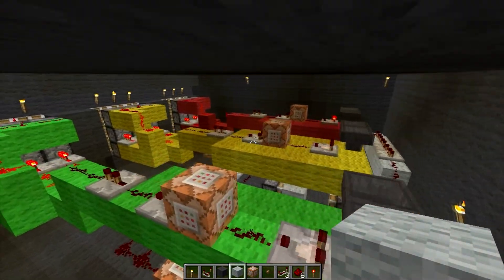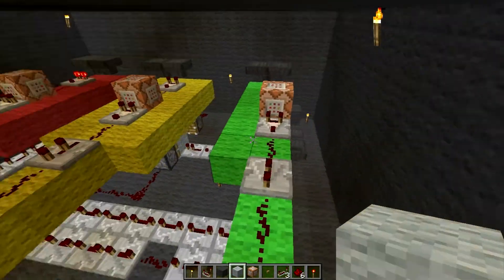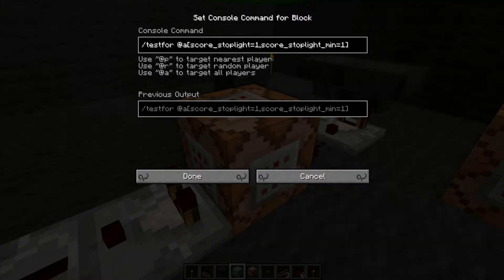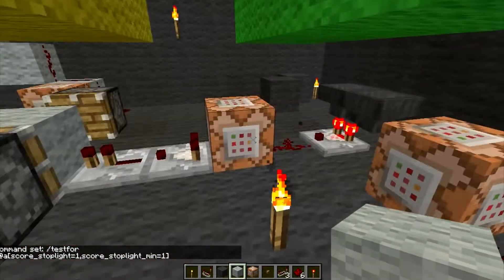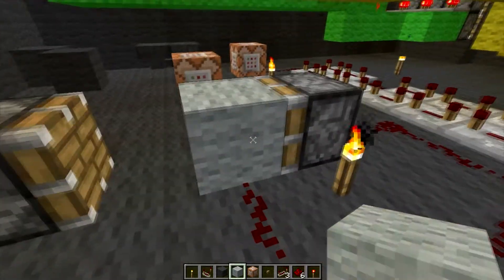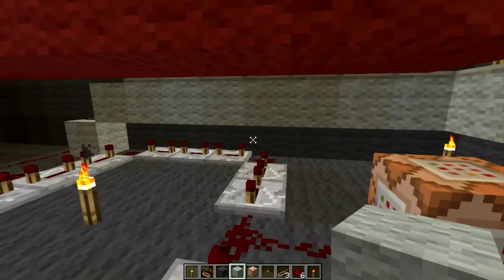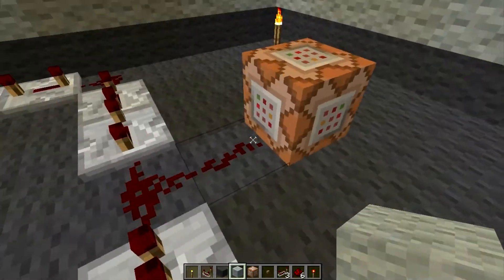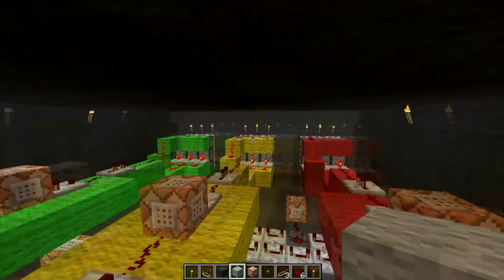Here is the inside of the stoplight. I like color-coding things, so it's color-coded. So how it works: basically, there is this first command block, and it tests for any player in the world that has a score of 1 for the stoplight objective. When you press that button down there, you will get that. What that'll do is power this block and go through here, and this block will get moved over to here, so you can't rapidly click it and get it to go really fast. Once it goes through here, it'll set your score for the stoplight objective to 2, which will effectively turn on the green light.